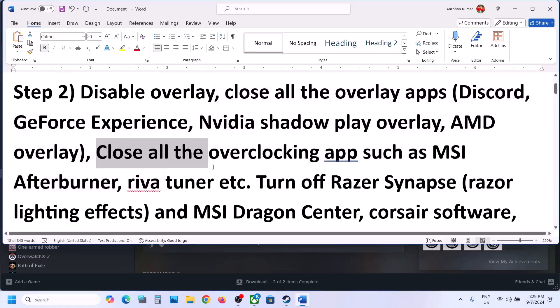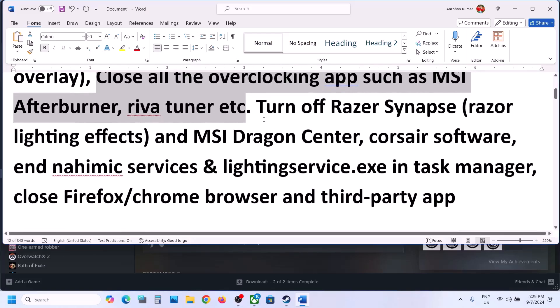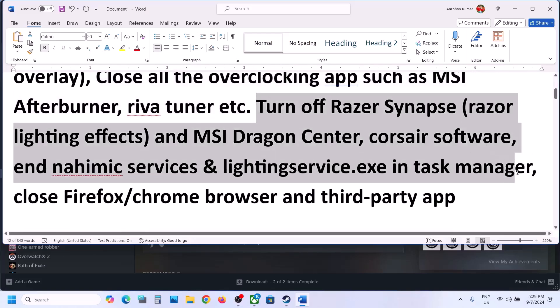Close all overlay applications and then check. Also close all overclocking applications — if you have MSI Afterburner or RivaTuner running, close it, or any kind of overclocking application. Also close all third-party applications and services including your browsers, and then check.